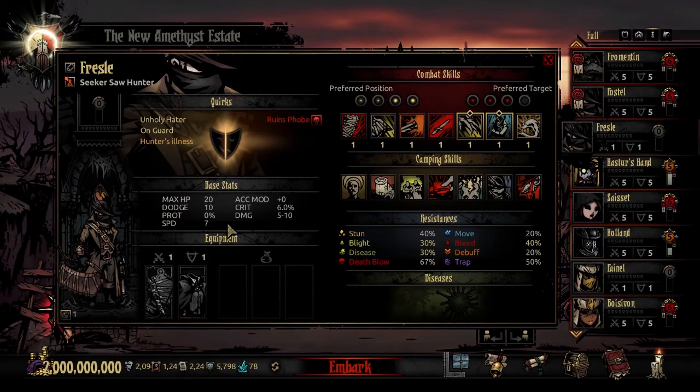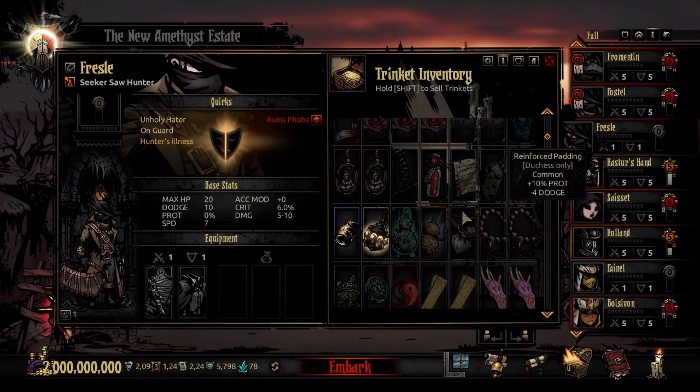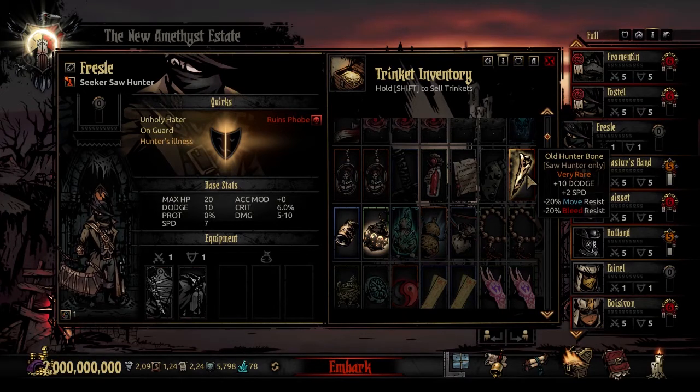The only thing left is trinkets - I don't have a lot since this is a really new mod. He does have Sunward Isle and Color of Madness trinkets. Starting with the Old Hunterbone - a very rare trinket - it gives you plus 10 dodge and plus 2 speed, at the cost of minus 20% move resistance and minus 20% bleed resistance. Having a defensive trinket like this not cost additional stress damage is impressive. 10 dodge is a formidable boost, and he already has great speed, so he'll appreciate both.